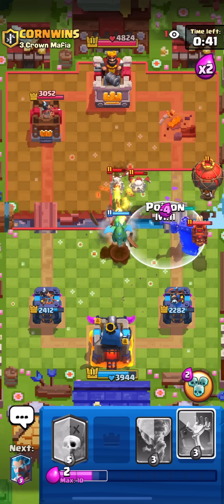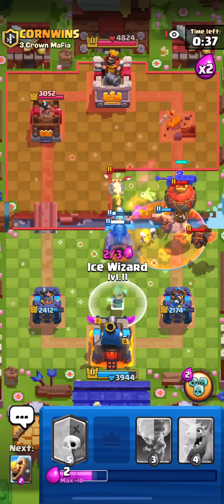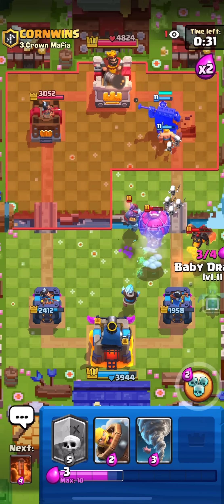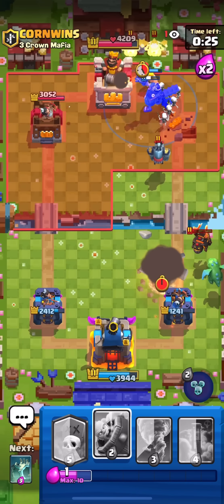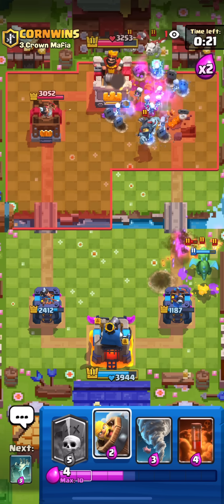Barbarian here, poison everything, and put my Tombstone to attract the balloon. I already have another Ice Wizard - I'm going to put it right now and he's gonna waste another Fireball. It's not going to get to the tower. I'm going to use the ability and he's gonna be forced to use more elixir on defense.